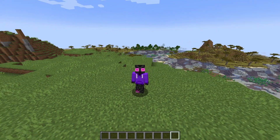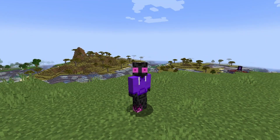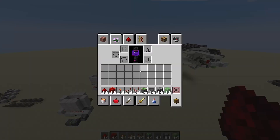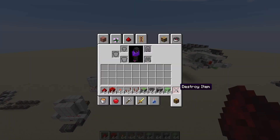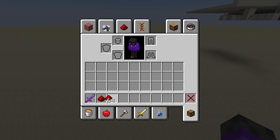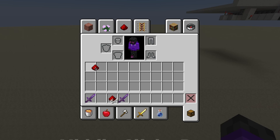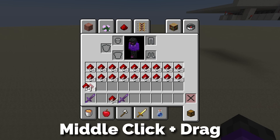These have all been mainly for survival, although they do work in creative. But now let's look at stuff you can do only in creative. If you want to clean up your inventory, you can just shift-click this red square. You can duplicate items using your middle click — this also includes enchantments. Then if you hold middle click and drag, you can fill your inventory up.